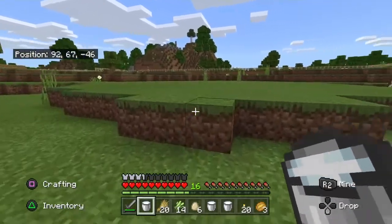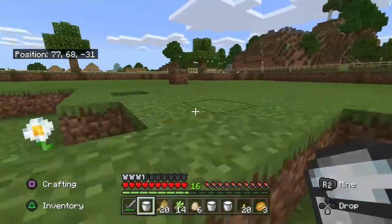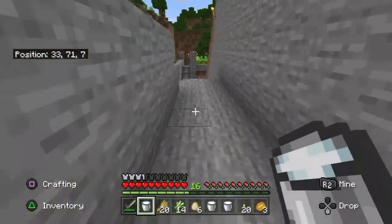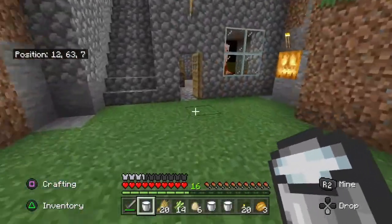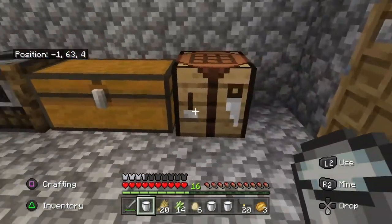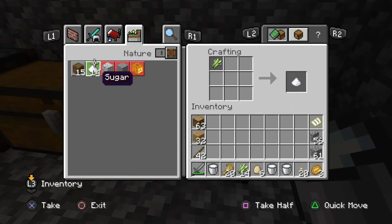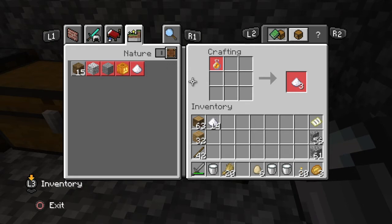Now we'll head back down to our house and re-enter our crafting table where we'll craft our cake. As soon as we craft our cake, we should get our trophy — The Lie. We'll go into our crafting table. The first thing we need to do is go to tab 3 and change our sugarcane into sugar. We'll break down all of our sugarcane into sugar.